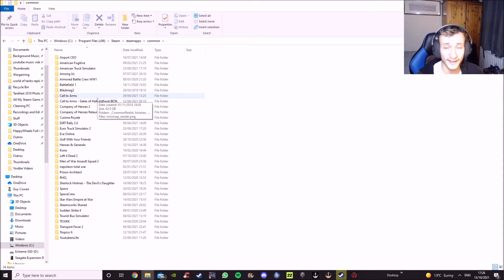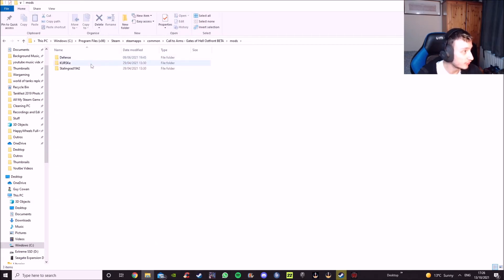Once you're in Common, that takes you to all your downloaded Steam games. Go into the Call to Arms folder, then press Mods — it should be there. These are the mod files from when the game first released. If the mods aren't showing there, just handle it from the Steam Workshop in-game as explained earlier: unsubscribe in-game, and double-check your subscriptions to confirm those mods are fully deleted from your system.